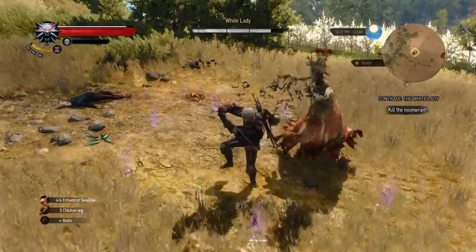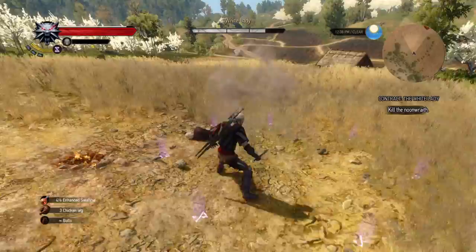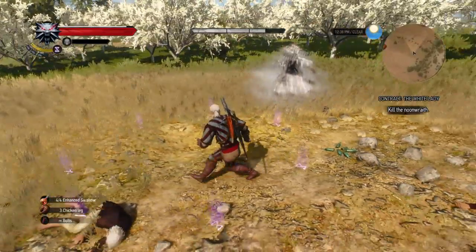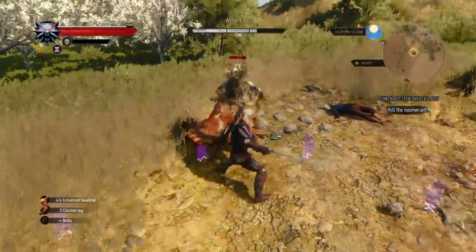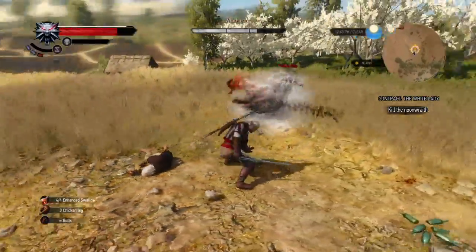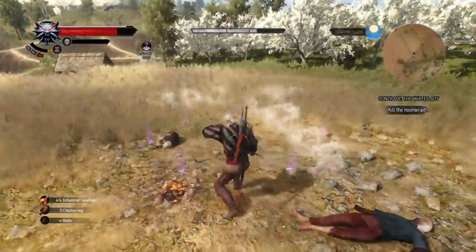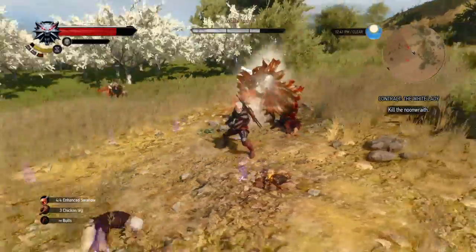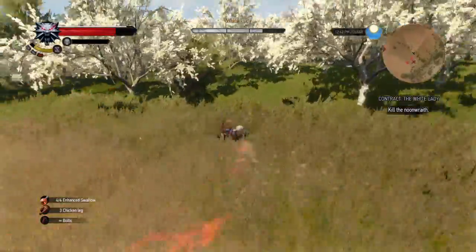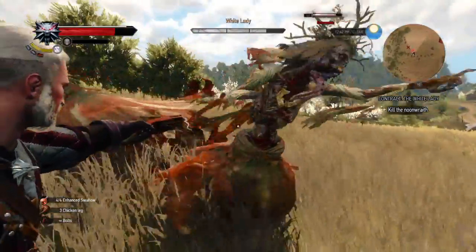What you want to do is set down your Yrden sign — it's going to slow her down. Basically the way to think about this: the Yrden sign doesn't actually make the enemy weaker. What the Yrden sign does is it slows the enemy down. And what you're going to do right here when she splits into the smoke, you're going to try to kill these wraiths as fast as you possibly can, because she's gaining health.